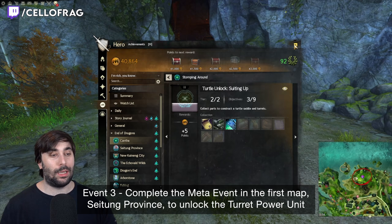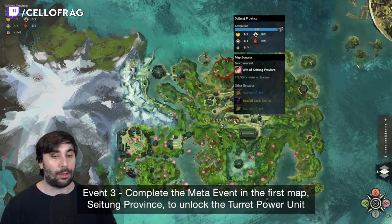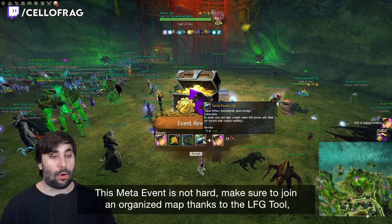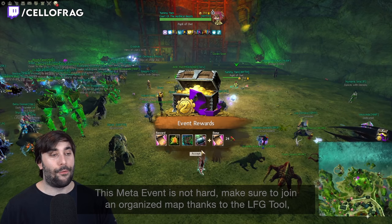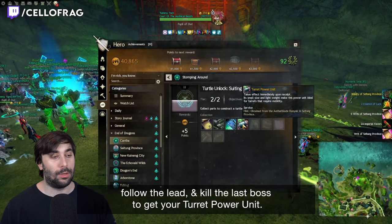Event 3: you need to complete the meta event in the first map, Seitung Province, to unlock the turret power unit. This meta event is not hard — make sure to join an organized map using the LFG tool, follow the lead, and kill the last boss to get your turret power unit.